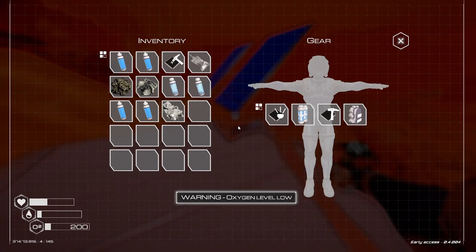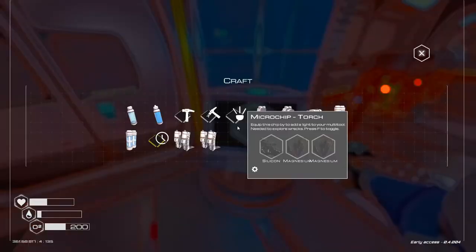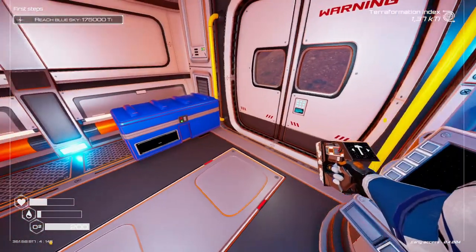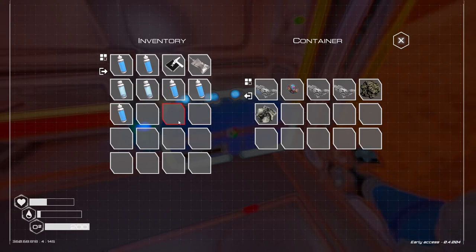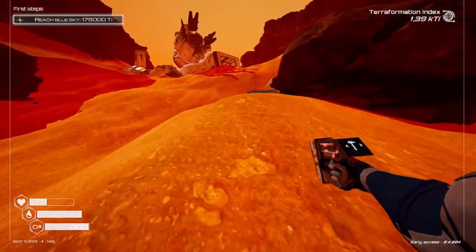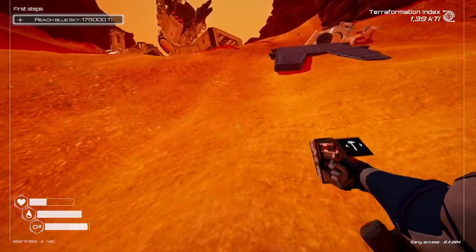Oxygen level low, you don't say. I'm actually gonna go in and craft myself something to quench my thirst. My thirst is unquenchable, I'm totally crazy about that. Good, now let's go up and see what other wonders this magnificent ship has.